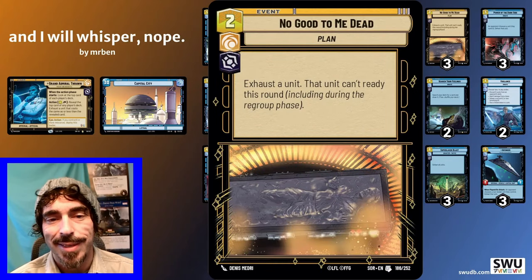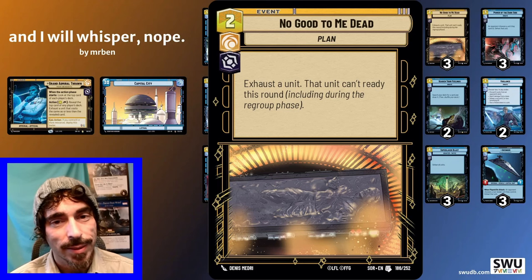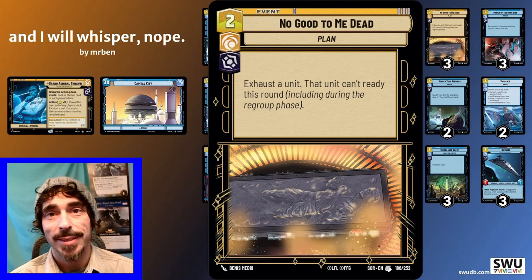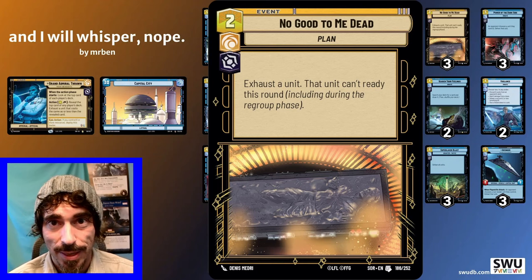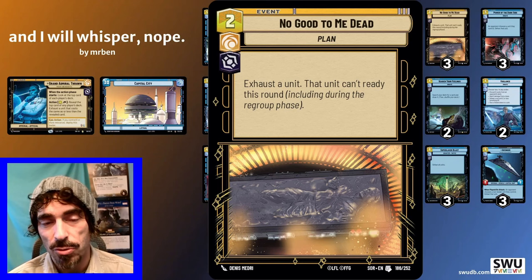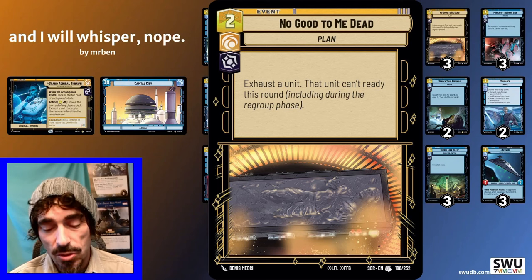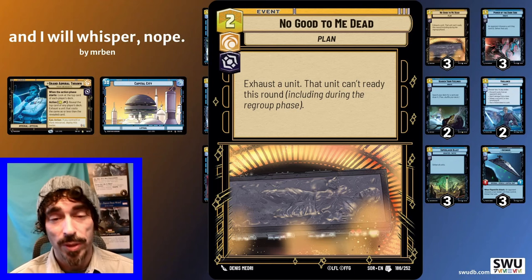Similarly — where it's not really a removal but a delay — No Good to Me Dead. This card is very strong and doesn't quite get the attention it deserves. It can really shut down leaders that need to attack on their deploy turn. Han Solo is maybe the best example: he deploys and immediately wants to attack to get that extra resource, generally trying to get to turn seven for something like Y-Wing. No Good to Me Dead shuts off Han Solo not only on his deploy turn but the next turn too. Boba Fett also relies heavily on his ability to attack — if he can't attack, he can't ready resources and loses that mid-game value. Delaying a problem for two turns is sometimes just enough to get you to where you can solve it.